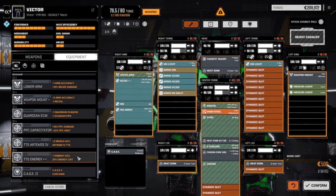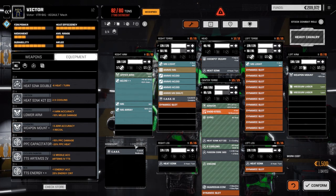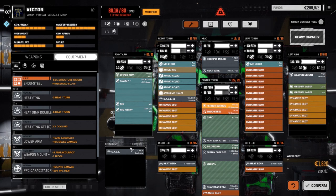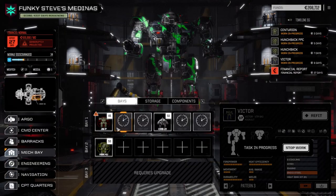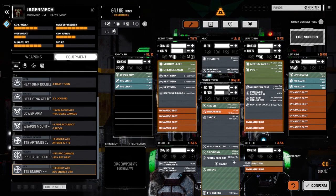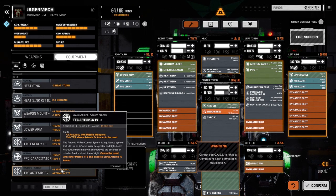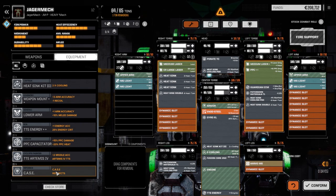We'll take our CASE and drop it in here. Then I want to grab the Guardian ECM and drop that in, and to compensate for the weight we're going to put some ferro fiber in here. We're still a little bit over, but we can just drop a little bit of armor off the CT to get it back into proportion. Let's confirm this — a couple of days to get that fixed. Then we'll go back to the Jaeger Mech and put the CASE back in — case in the leg down here, not permitted in this location.